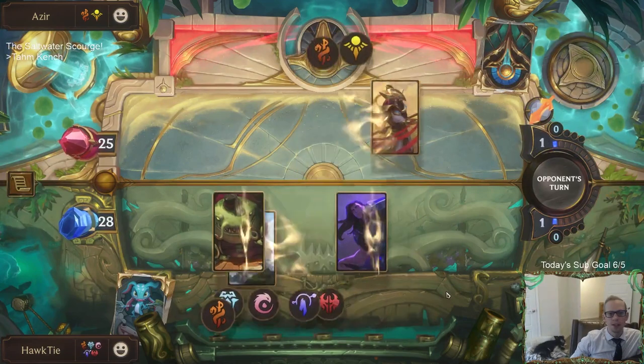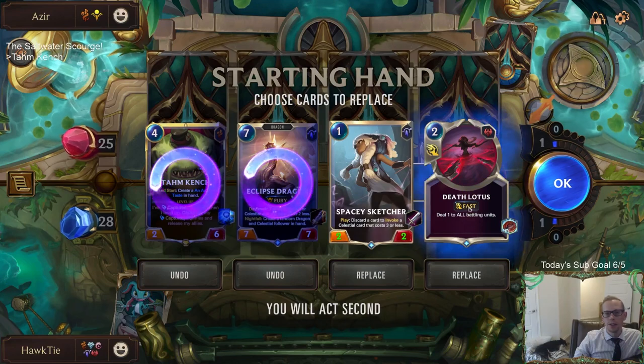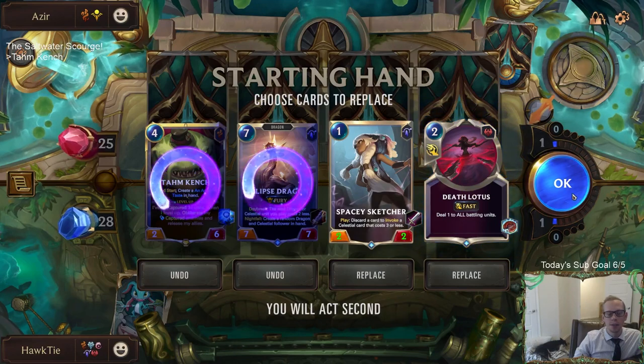They have a lot of blockers to start. Mulligan, mulligan. All right, this Death Lotus - see, this is why I kept the Death Lotus. Because something like this could happen. We get the Tahm Kench for free. Fury with the Star Shepard. Star Shepard only turns into a two-two? Because I have to heal stuff to give it plus one plus zero. Two-two's not bad. I'll save the Death Lotus for even more sand soldiers than that.